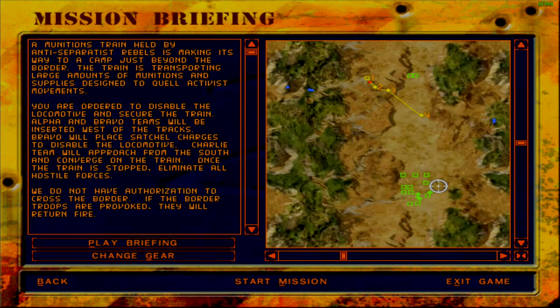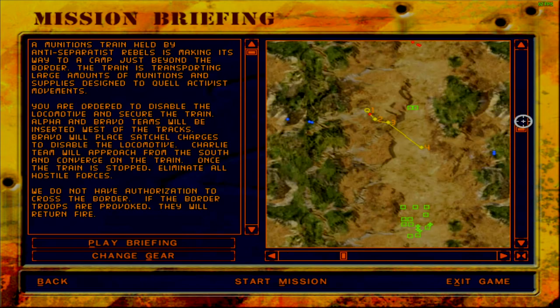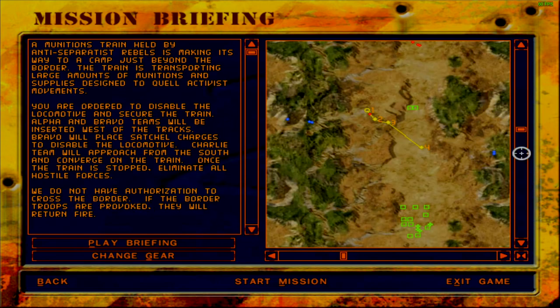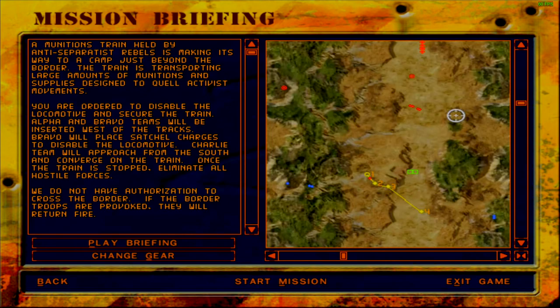I can see lots of buildings here and neutral vehicles — not our vehicles, not enemy vehicles, just neutral vehicles that are there for whatever reason. I think those are the border troops that the lady at the briefing was talking about. We do have two enemy choppers that we need to be aware of. I don't know whether this is a BRDM or a tank or an actual chopper, but this is most definitely a chopper. There are also three fire teams for our support in this mission.